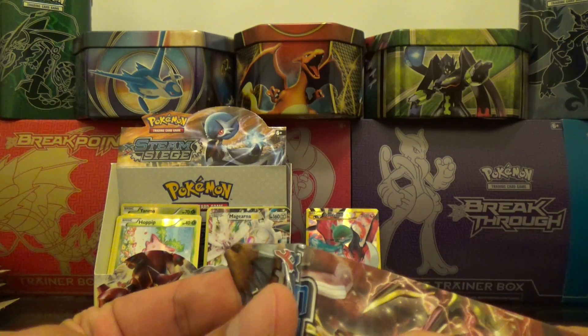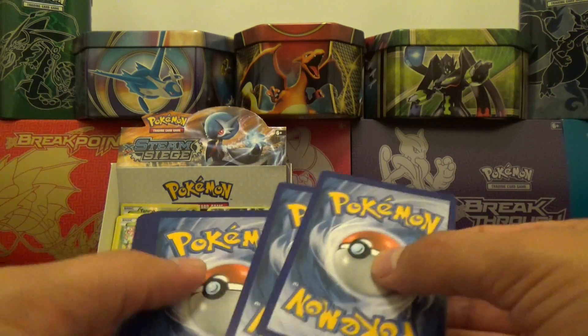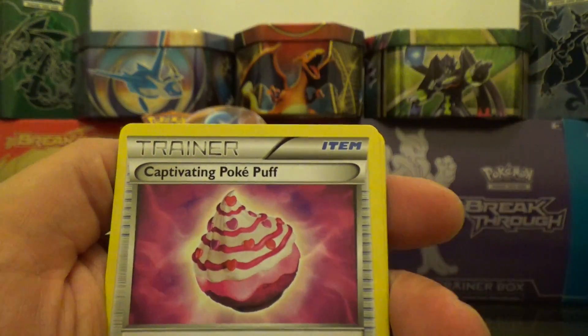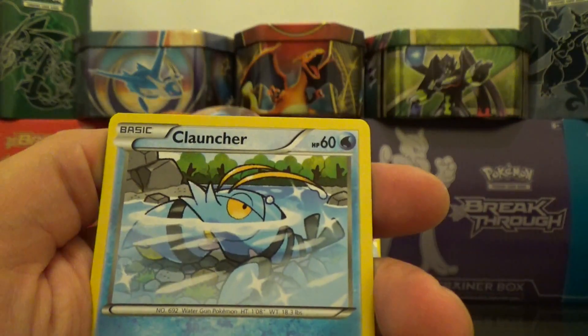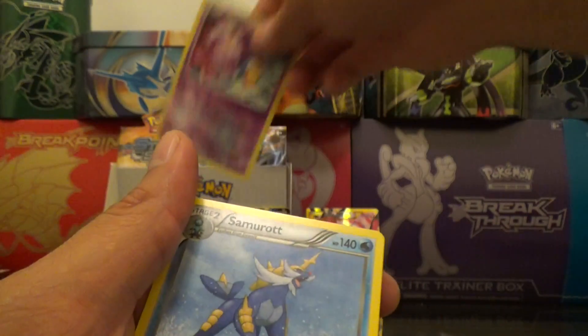One, two, three. We got a Lampent, Klang, Captivating Poké Puff, Litleo, Noibat, Clauncher, reverse Drifblim, and a regular rare Samurott.